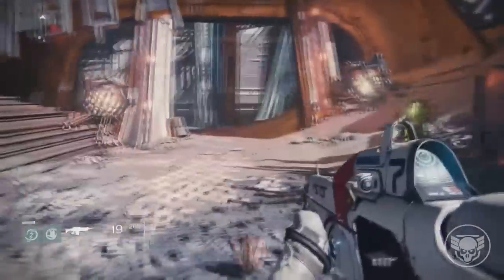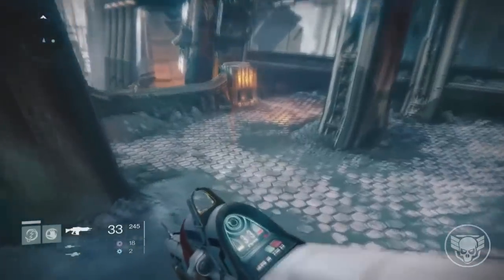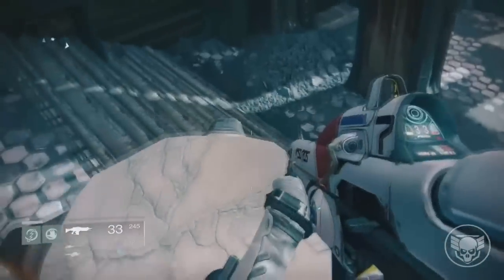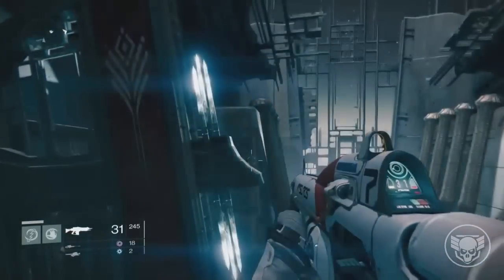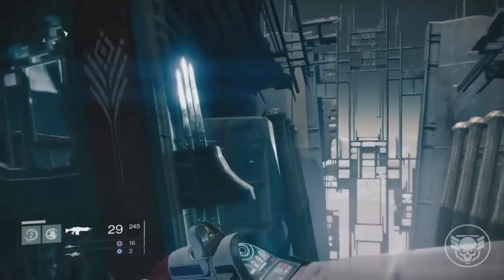You want to make your way over to the shrine and clear out the little enemies by here. Make sure there are no enemies around that cave. Once you've cleared all the enemies outside and inside, come to this little shrine place — it'll be like a little pillar like this. Jump on it, and if you're a Hunter you can double jump, if you're a Warlock you can glide, and if you're a Titan you can use your jetpack.